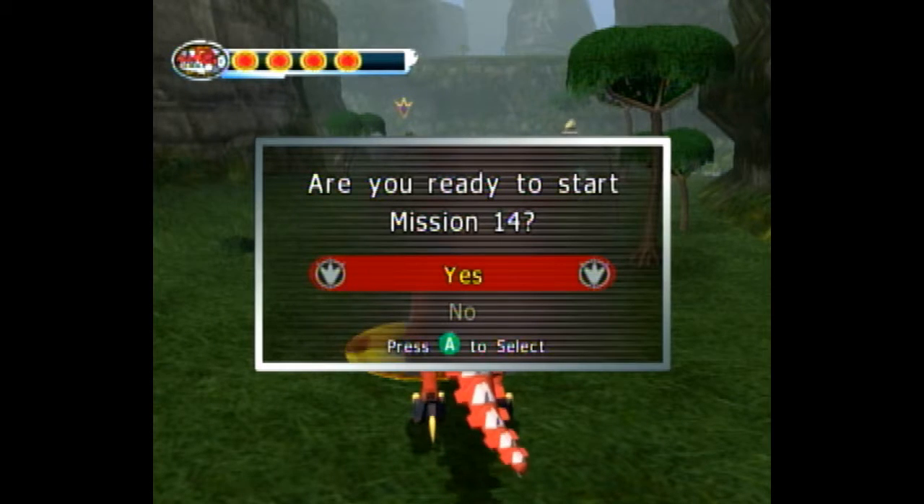If you need help on Zeltrax, my tip is just as soon as you see him put his arm up, just shoot a couple times — one of them will hit him and it'll count. Then walk forward and hit X before you get to him, and you'll do the attack right into him. See you guys in the next video.